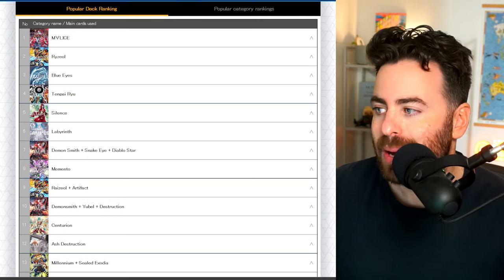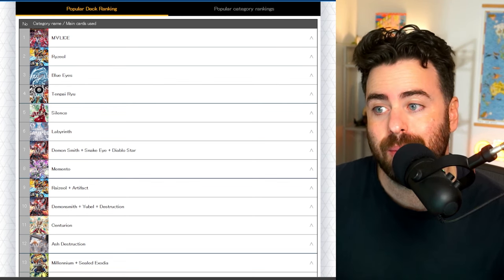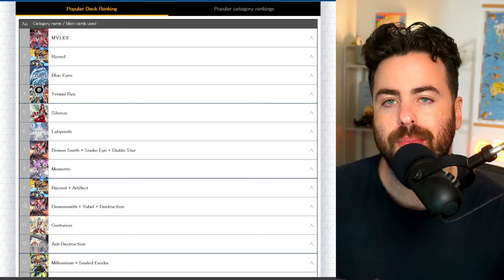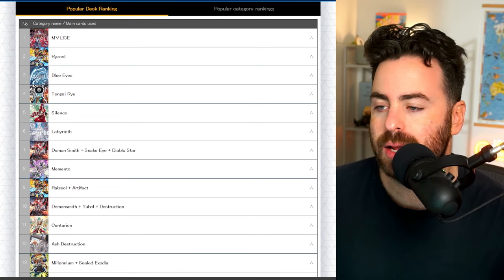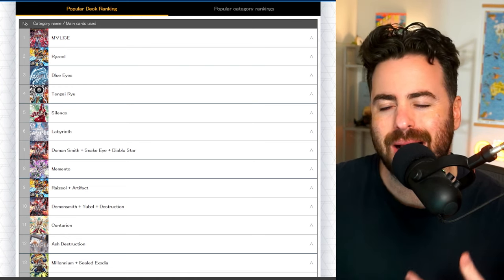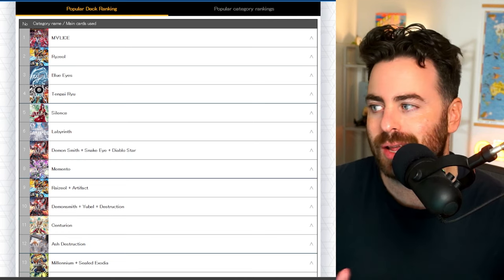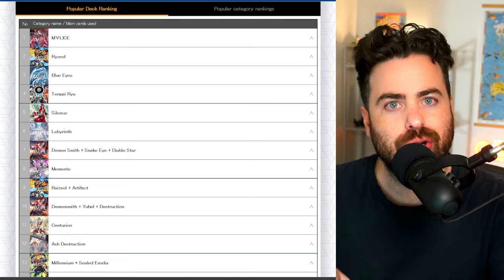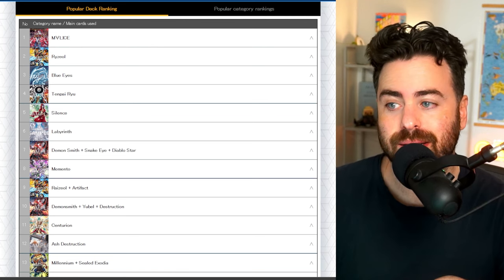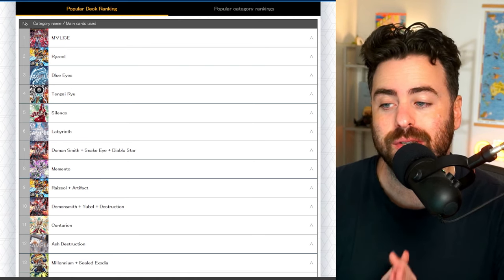You can see that by the trends in the popular deck ranking in the OCG database — the official one. This is a really good resource for seeing what people are actually building, testing, and succeeding in tournaments with. Malice and Rhyziel are all the way to the top. I think Malice people just like a little bit more in terms of concept, because Rhyziel is just like: Wham Bam, Herder, Combo, Rank 4. But Blue Eyes is at number 3, which is interesting — we're going to see some lists for that. Then Tenpai, and of course Voiceless Voice.